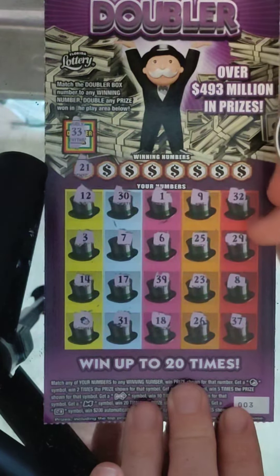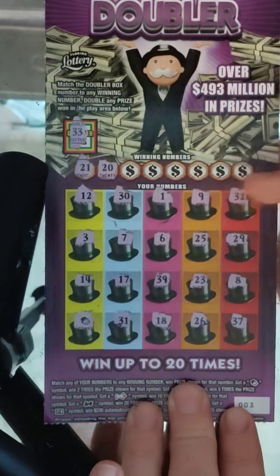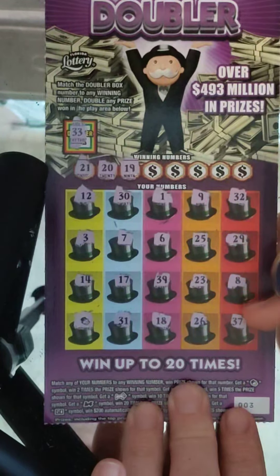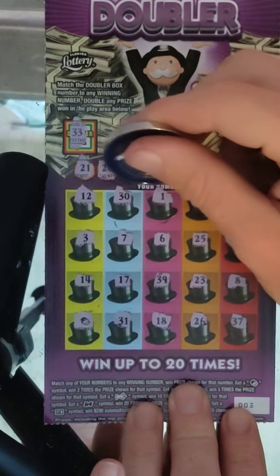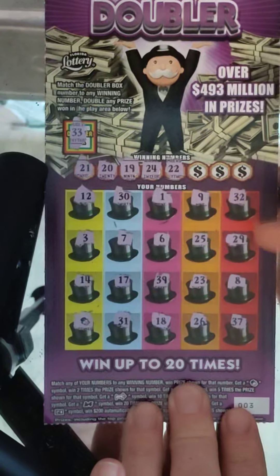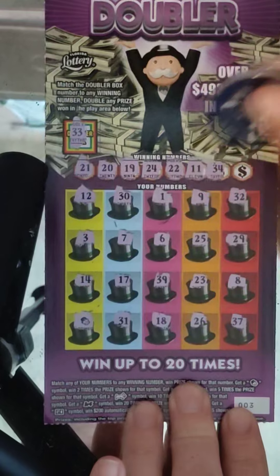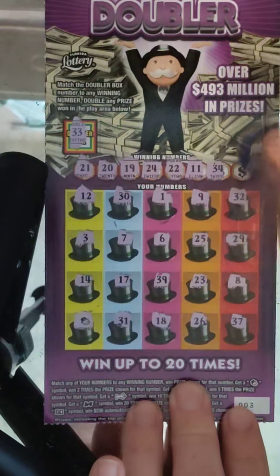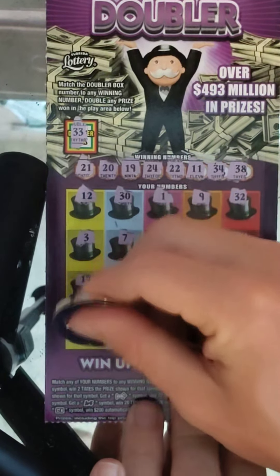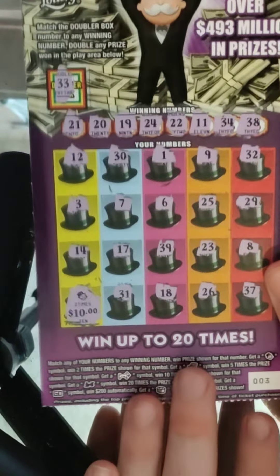Doubler shows 21. Can we get a match? No 21. How about 20? Nope. 19 — nope. 24 — no. 22 — no. 11 — no. 34 and 38 — no. Mr. Monopoly, small zeros, double 10. That's a break-even ticket — 20 bucks. So that puts us up to 60.